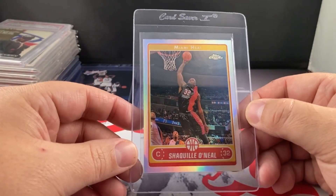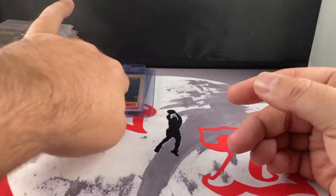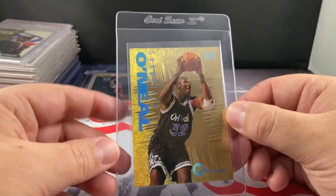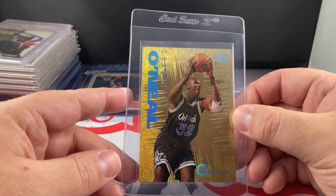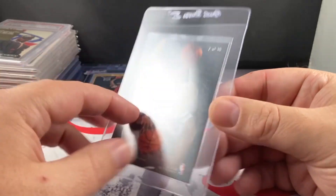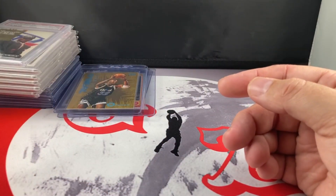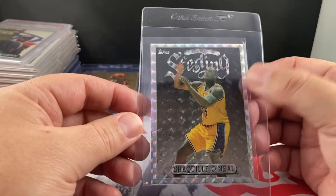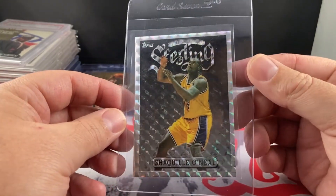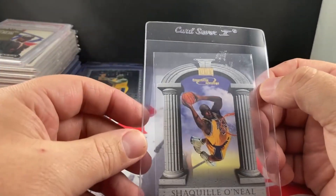Shaq — this is the Topps Chrome Refractor, centered really well, really clean. Intense — pretty cool set. This one looked really good, so if I can pull a 9 on it I'll be happy. I never think I'm getting 10s anymore. Silver Refractor.